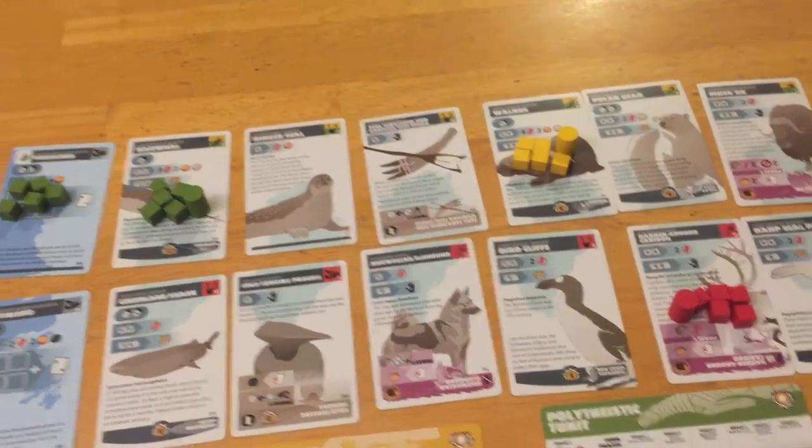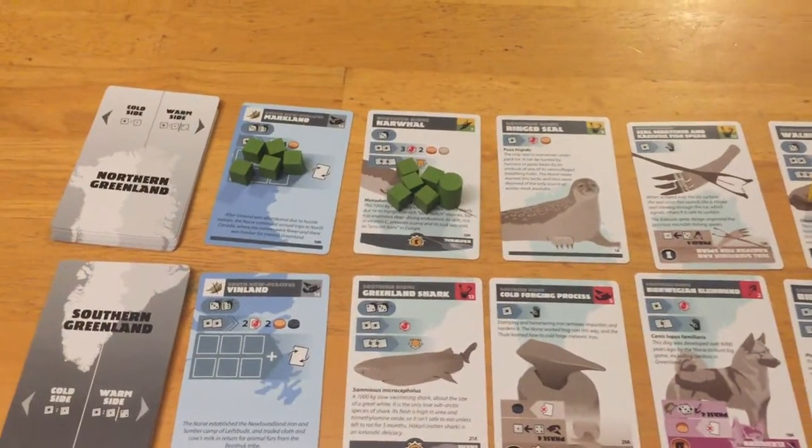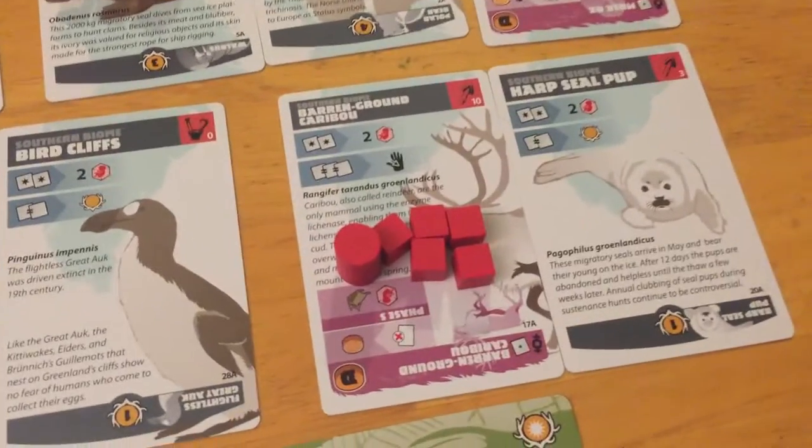No conflicts this round because everybody chose separate biomes — there's no interference. The beginning of the game tends to be this way because you want to build up and get started. Later it'll be advantageous to strike.